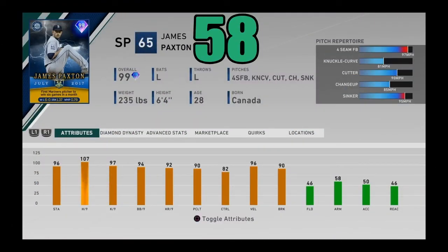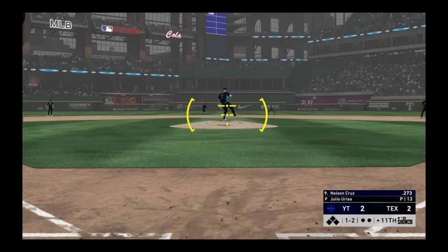At number 58, I got 99 overall player of the month July reward James Paxson. This flashback card is one of the better starting pitchers in the game and is very usable for most diamond dynasty squads. Great stamina. If I had to say one word about this card it'd be balanced — none of the stats really stand out, all in the upper 90s except control. Velo and break are still good. The pitch mix is pretty good with that cutter acting as a slider, a sinker, fastball, knuckle curve, and changeup. One of the best left-handed starting pitchers in the game, coming in at number 58.